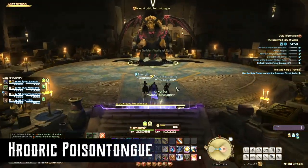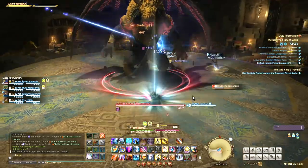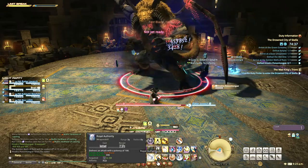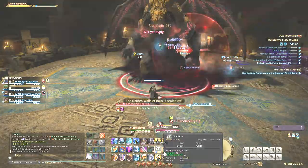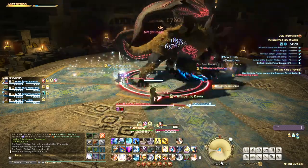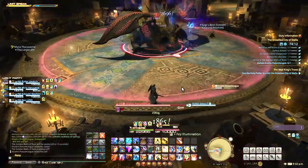The final boss here is Roderick Poison Tongue. All of his abilities, except for one, have no cast bar, so you will have to watch out for other cues. If you see a message that says he's raising his claws, you should get away from his front or you'll get smacked. If it says he's raising his tail, you'll want to get away from his backside for the same reason. Next, there's one where he crouches and there is a proximity marker — just run to the edge to reduce the damage.